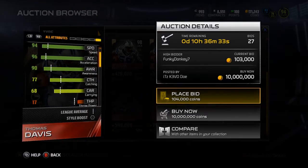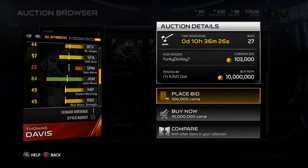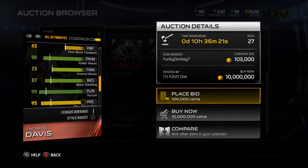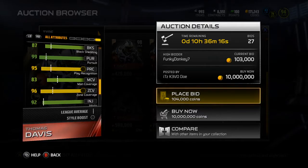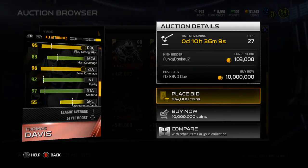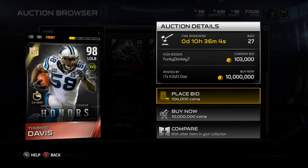Looking at his hidden stats: 77 catching, 91 jumping, 84 juke move if you intercept the ball, 90 power move, 87 block shed — so you can definitely use him on blitzes. He also has 83 man coverage, which is really good for a linebacker, and that makes me want to pick this card up even more. 92 injury, 97 stamina, 97 hip flex — this card is definitely really solid.